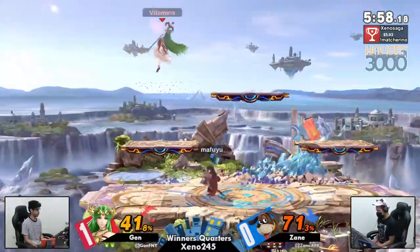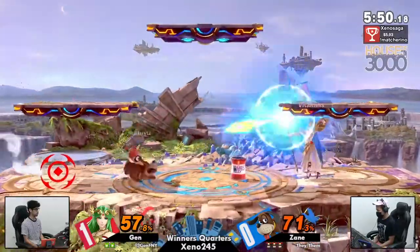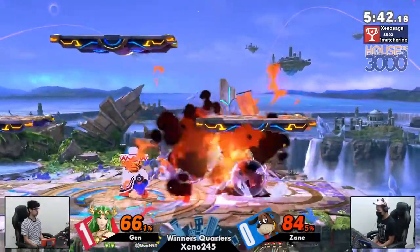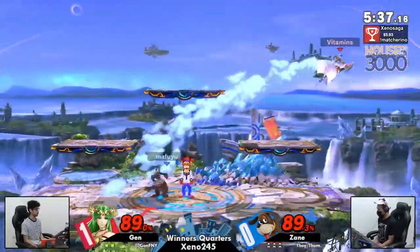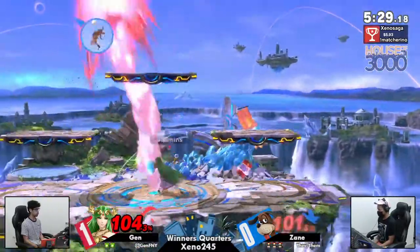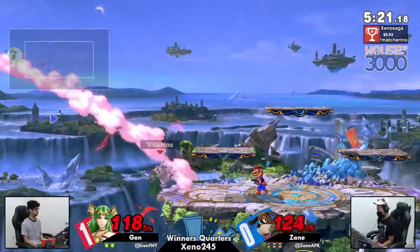A little bit of combo damage for Zayn, and you're up a decent amount already — you're in a great position. The delay on the clay pigeon was so, so good there to get a conversion for Zayn. And now Zayn really just chilling under these platforms, pressuring Jens' jumps, not allowing Jens to really get anything going here. The clay pigeon to break — that's frame one, baby. The clay pigeon item comes out frame one.